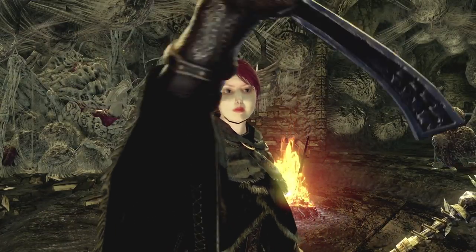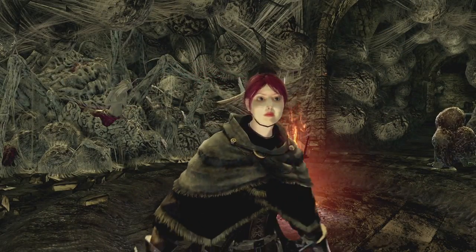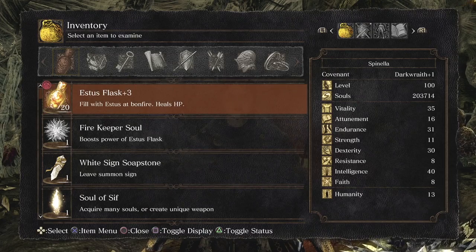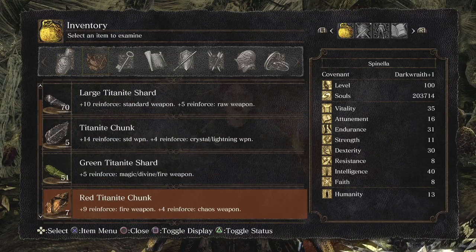Yo, what's up guys and welcome back to another episode of Essential Things and Where to Find Them. I'm your host Gio Quinto and in today's video we're going to be looking at farming Demon Titanite off a specific route.